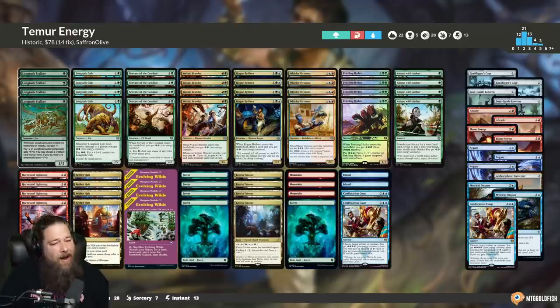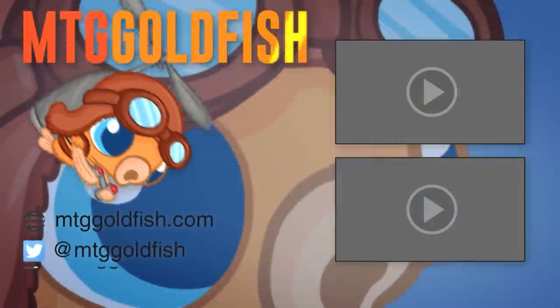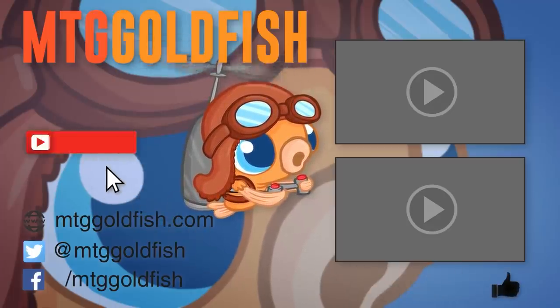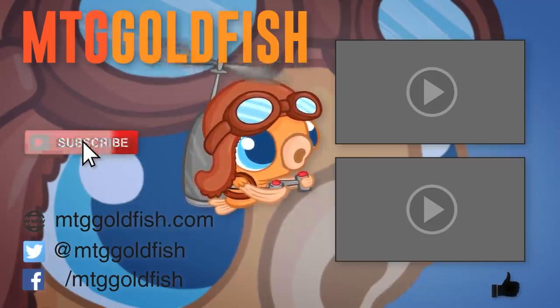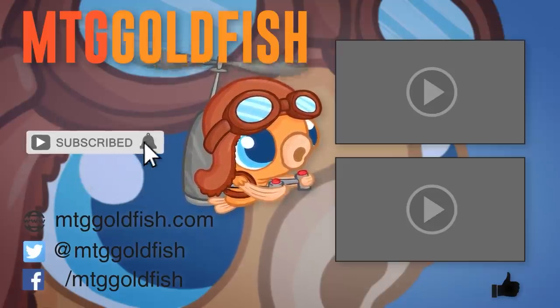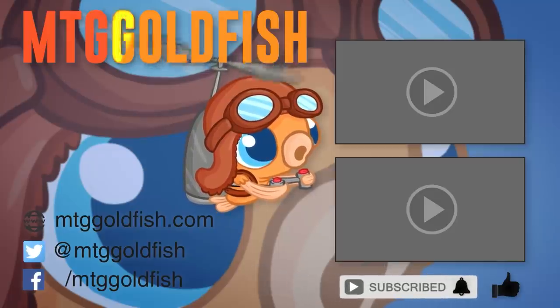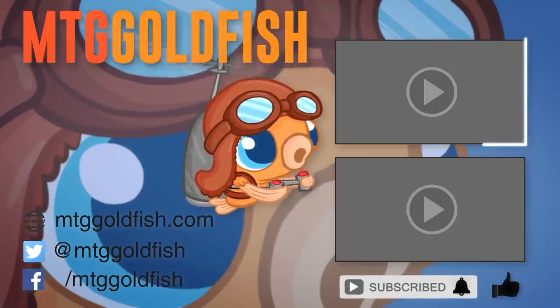If you want to energy it up, manage your energy resources, get a little aggressive, and do tricky shenanigans like Harness Lightning your own Bristling Hydra just to pump it, Temur Energy might be the perfect Historic budget deck for you. Thanks for watching — I hope you all enjoyed it and I'll talk to you soon. If you enjoyed it, help us out by clicking that like button, click subscribe to keep up with all the latest, and hit the bell icon to get alerts for new videos.